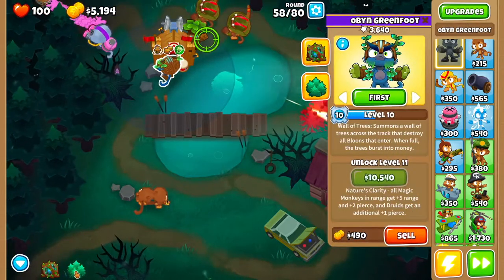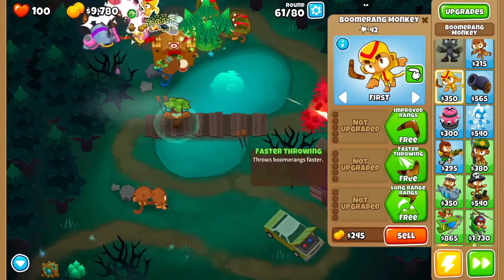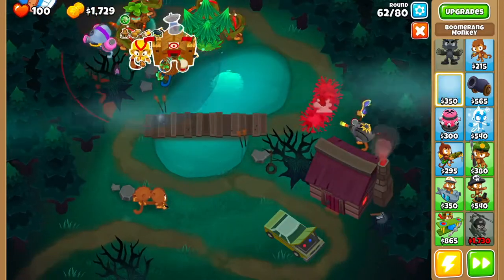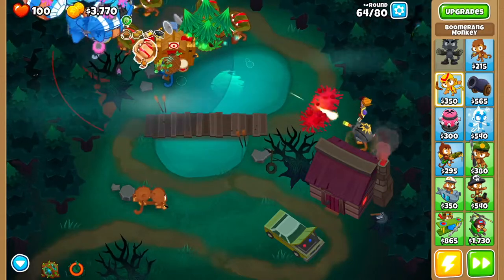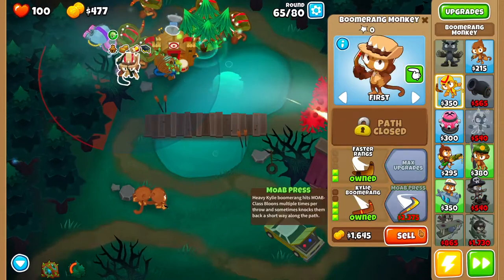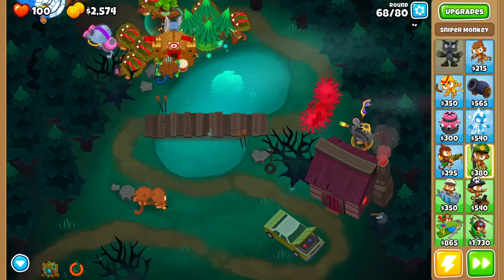With Oban, he has a beautiful level 10 ability — click it and set it so it doesn't get used up too early. Keep getting more boomerangs with the same upgrades all the way to MOAB Press, set to Strong. The objective right now is to hold the MOABs in place until the sniper can take them out. Keep refreshing Oban's tree. See how they're stuck in that corner — they can't even make it through.